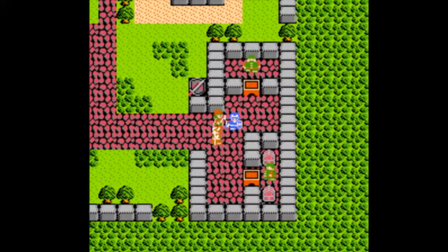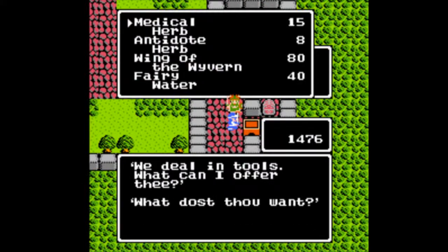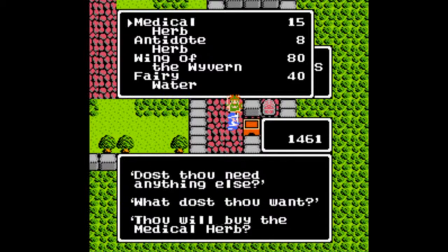Now, Hamlin — there's not much we can do here for right now, but I recommend you buy up to six medical herbs, or at least have up to six in your inventory, because the next section can kill you very easily if you are not prepared.